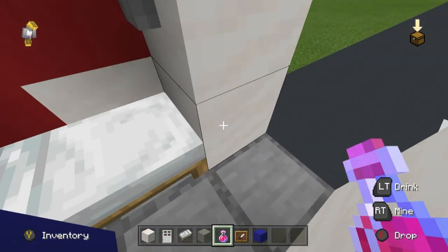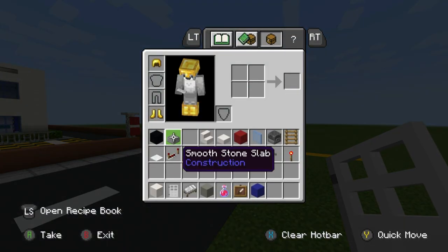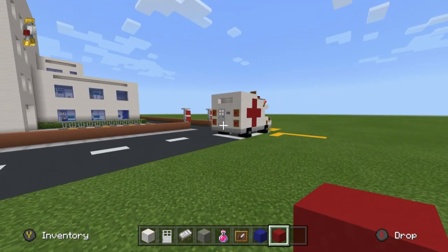Now that we've done that, we can put a door here. We'll also need the red concrete - there's a lot going on with this ambulance. We want to place red concrete for the lights on the back of the ambulance.